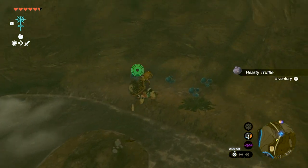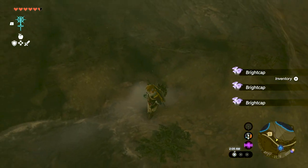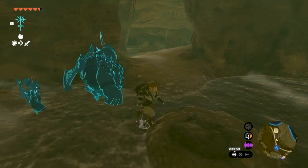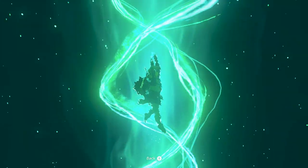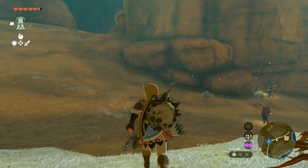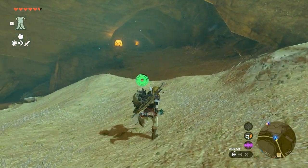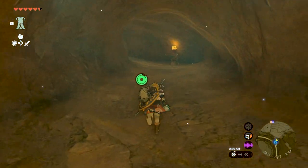A horn charged with as much electricity as a bolt of lightning. Some mushrooms and a hearty truffle. Ganondorf definitely seemed like he was putting on a show - just scoping out their secret stones. He looked at each one around the room and everything he said seemed through gritted teeth - the whole thing seemed very forced.